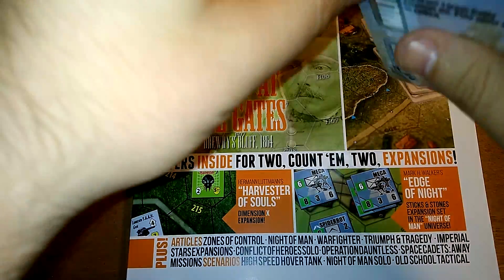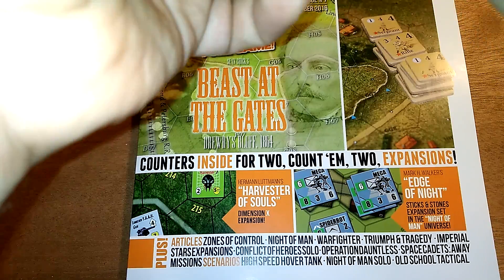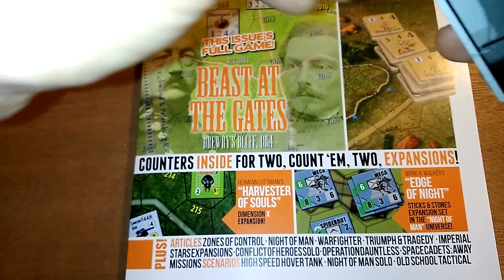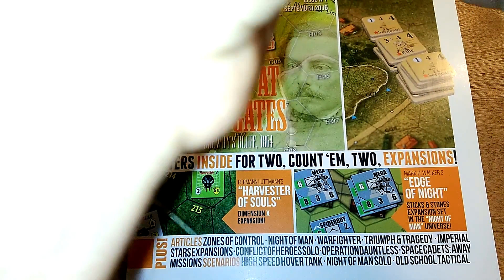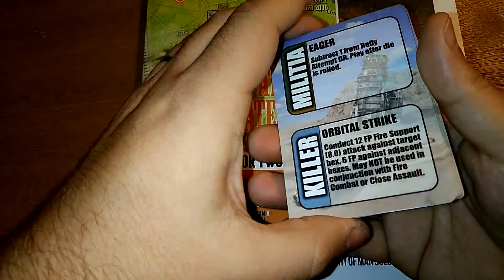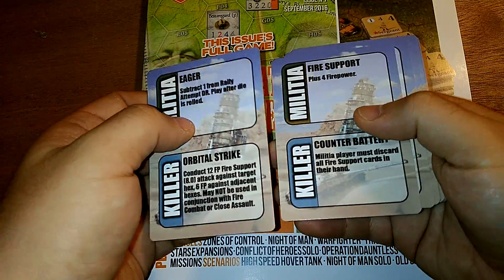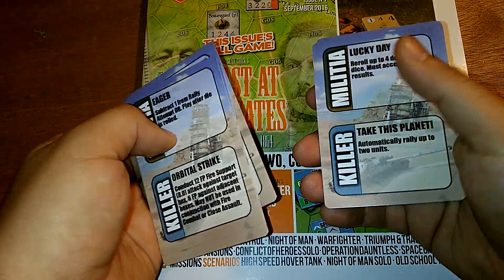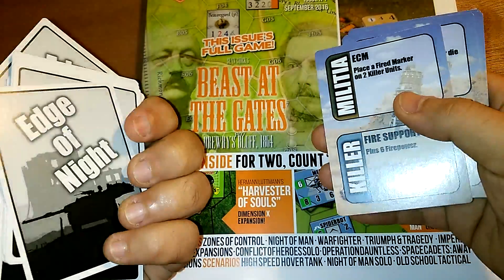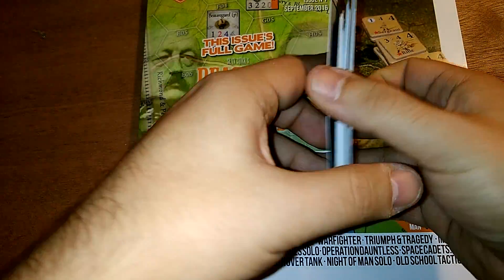It's kind of an alternate platoon-level World War Two / World War Three type of game. I got the print-and-play and printed it out, but my print-and-play components never look as good as the stuff you get if you purchase it. This is kind of an add-on — or maybe its own complete little game — to get you used to the Sticks and Stones system. It takes the theme of the Night of Man game and sticks it into the Sticks and Stones game system. The cards are very reminiscent of that, with some different bonuses. The cards are printed really nicely.